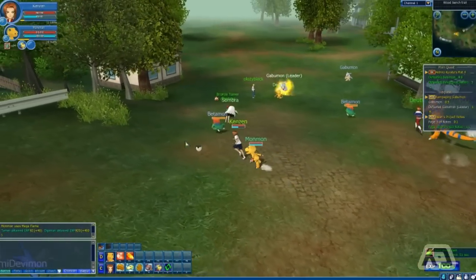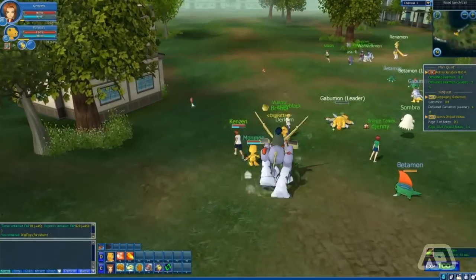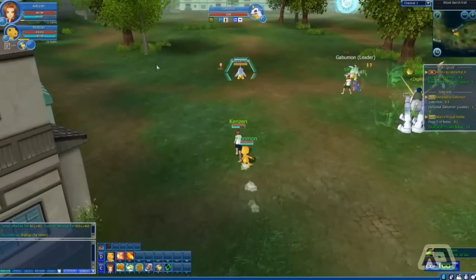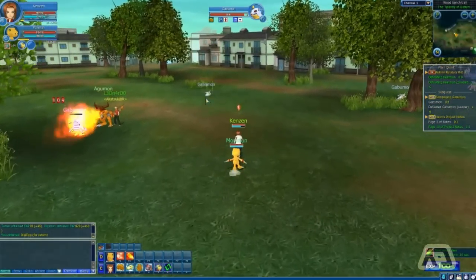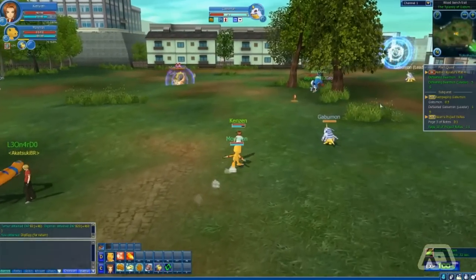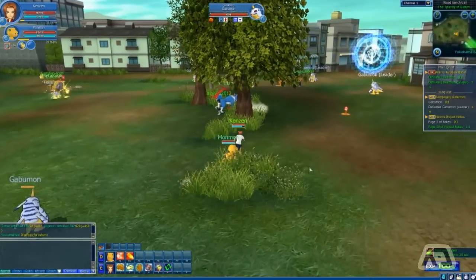We had to kill five of them. That guy has a super big Digimon — I don't want to fight you, you're not a leader. We just got to go around finding the leaders and fighting them. There's one over here, so I'm gonna tell them to go attack.